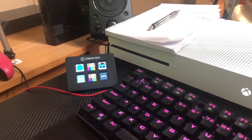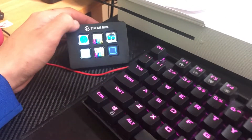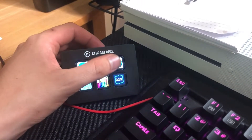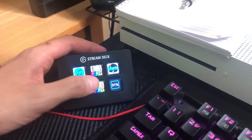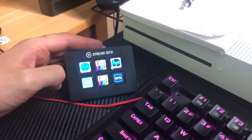I also have an Elgato Stream Deck. The Elgato Stream Deck allows you to play sound effects and switch between different scenes. I have a meme section, sound effects, different scenes I can switch to, it shows my current CPU usage, and I can mute my mic — which is pretty cool.